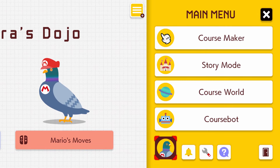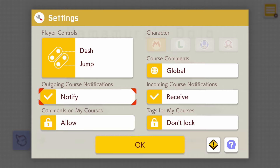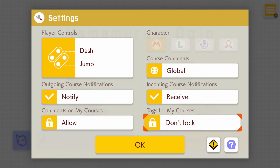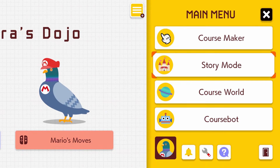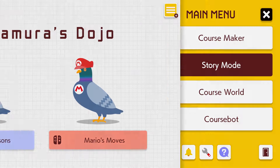I can go back — course maker, story mode, course world, course bot, notification settings. Let's go check settings. You have layout that you can switch back and forth for customization. Outgoing course notification, allow comments on my courses, tags for my courses, receive global character. Oh, character is grayed out — I assume you have to unlock them in story mode. In Super Mario Maker 2, there's a story mode which didn't exist before and adds way more content than anything that came before.